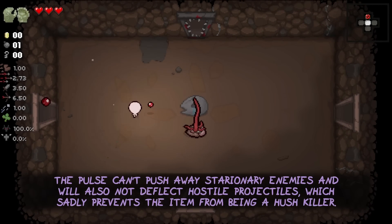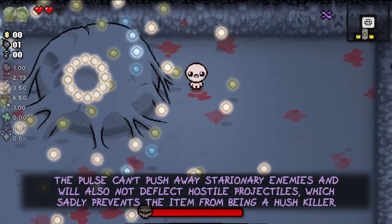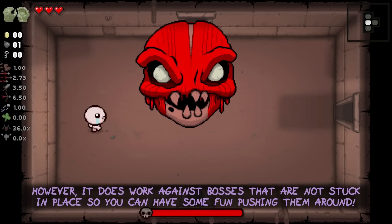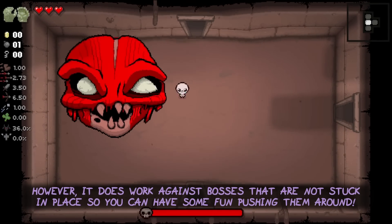The pulse can push away stationary enemies but will not deflect hostile projectiles, which sadly prevents the item from being a Hush killer. However, it does work against bosses that are not stuck in place, so you can have some fun pushing them around.